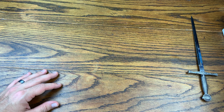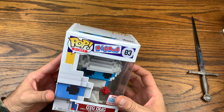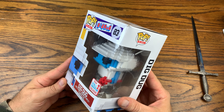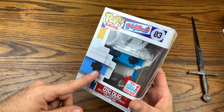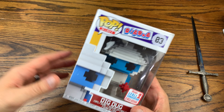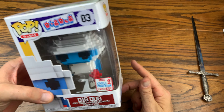First off the list, let's hop right into it with Dig Dug. These are going to be 8-bit Pops that were Nintendo games, and that's going to be my basis for picking these. So first off we got Dig Dug. We did do an unboxing of Dig Dug, but he is in here at number 5. We are going to unbox some of these, just not all of them. We got Dig Dug in at number 5.